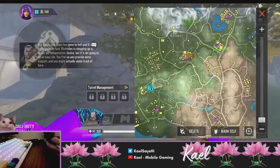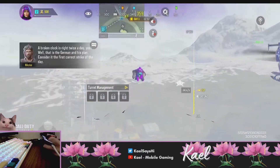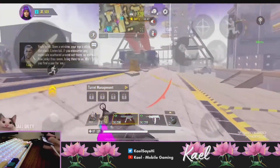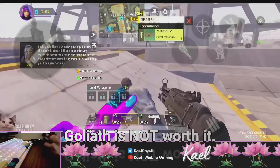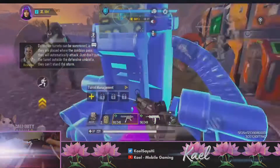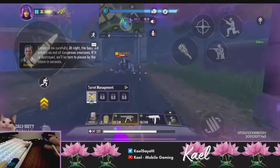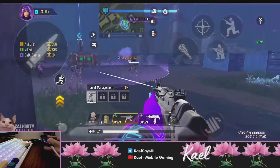I forgot to mention in my previous video that other than destroying purple crystals on the ground, killing zombies also helps you get ether essence — the in-game currency you'll need to buy your custom weapons and operators from the vending machine in the base. The operators will be useful for days 4 and 5 while fighting the strong nighttime zombies. By the first night I usually use all my lethals, because lethal kills don't really help you gain a lot of ether essence when you're trying to earn enough to buy your custom loadout or operators for the latter part of the game.